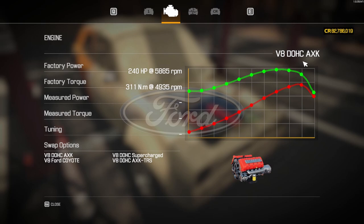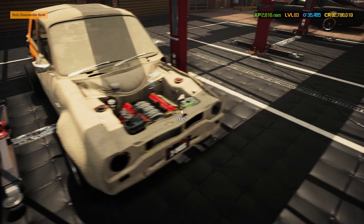The engine currently is the V8 double overhead cam AXK engine. Based on your votes, we're swapping it to the Ford V8 Coyote engine - that's what's going to happen with this beautiful little Mark One Escort.